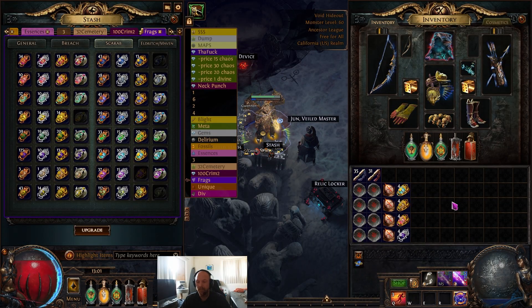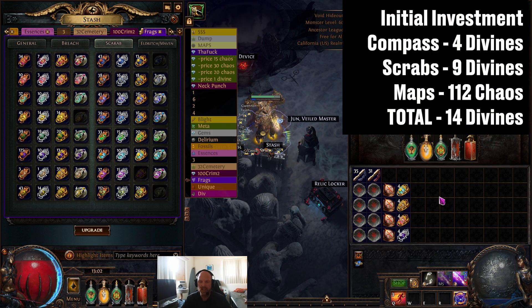Like I said, we only ran 28 maps on Cemetery and it felt really really good. The consistency of the money you make is going to be superior to my Crimson Temple runs. However, if you drop an Apothecary, the numbers are absolutely in Crimson Temple's favor — that's why it's so popular. But without that, the money isn't quite as consistent, and Crimson Temple is far more expensive to run — about 30 to 40 chaos more per map. This strategy feels really good and it's not super expensive to get going.